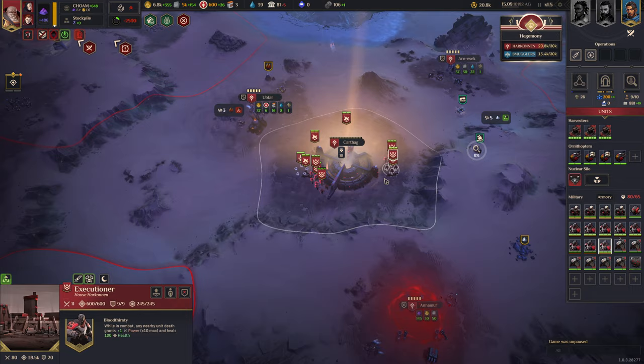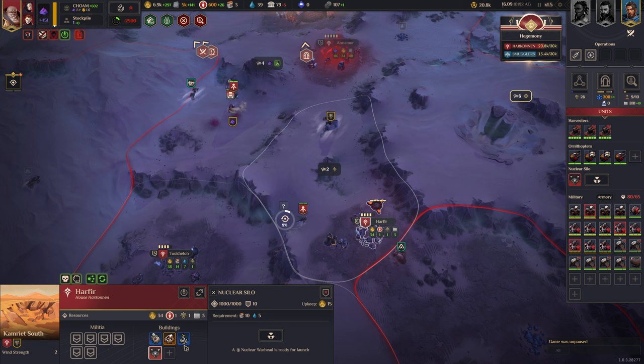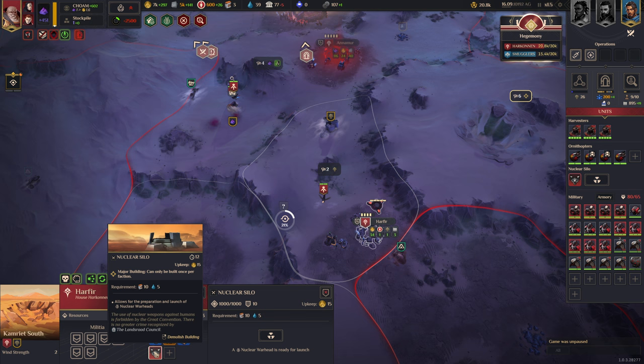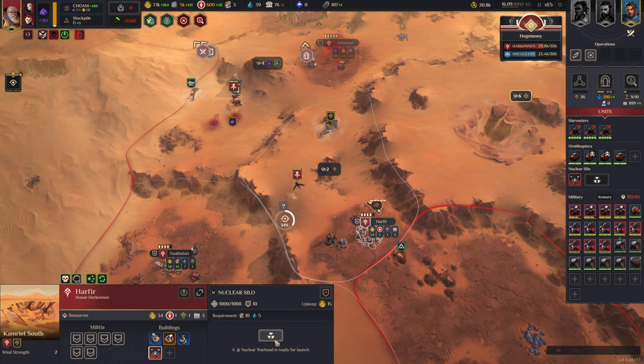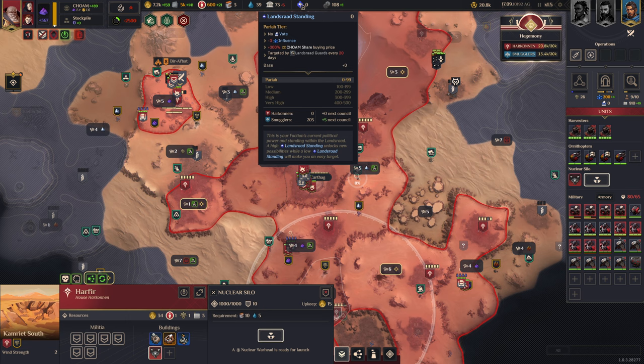Now I want to show you the nuke, because I've got one prepared right now. You can nuke with any faction, but they recently changed how nukes work in Spice Wars. You actually have to build a nuclear silo in one of your villages — I've built one here. You're going to need energy cells for it; it costs a lot of upkeep. Then you click to queue up a nuke — it costs about 5k Solari and takes time with a progress bar. Once it's ready, you can send it off anywhere.